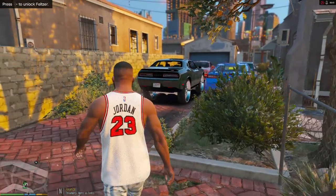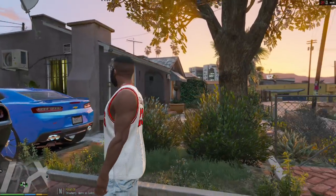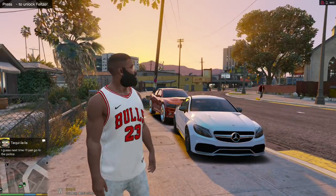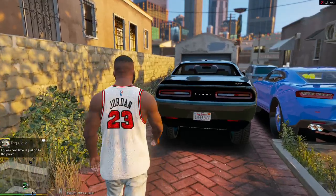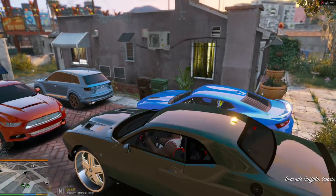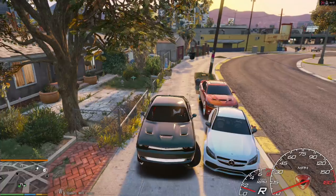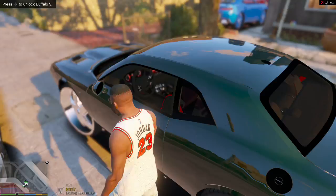I need to go ahead and move some of these cars out of the way. I did change my ENB in my game so my game does look a little bit better now — look at this, game looking spiffy. All right, so we can go ahead and just move some of these cars out of the way. We do got to go get that Q7 fixed if you guys remember, we kind of damaged that up a little bit, but it doesn't even have the damage anymore.